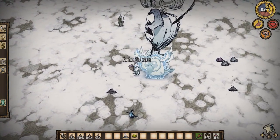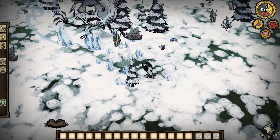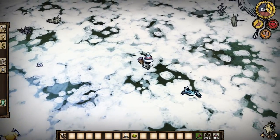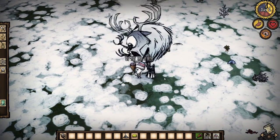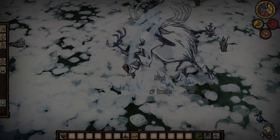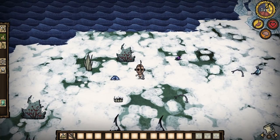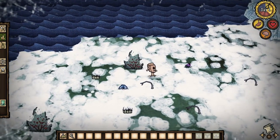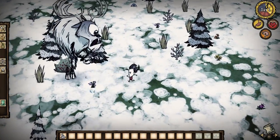In this example I am playing as Wilson. I tried to keep it simple, so I'm only wearing a log vest and a stocking cap — a winter hat. Both of those are readily available and easy enough to build even in your first winter season. I'm also using the Ham Bat as a weapon, because the spear simply does not do a sufficient amount of damage and the Ham Bat is relatively easy to gain access to even early in the game.